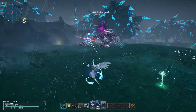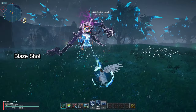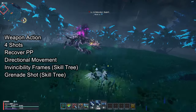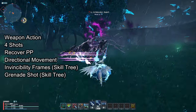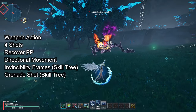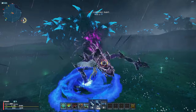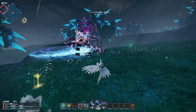Rifle's last photon art is Blaze Shot. This turns your rifle into a machine gun, dealing distant damage while allowing you to move quickly. I use this photon art while dodging or trying to get myself into optimum proximity range. Rifle's weapon action moves you forward — or whatever direction you're holding — while shooting 4 times. You also gain PP per hit and natural PP recovery, and you get invincibility frames while doing so if you unlock Slide Shot Advance on your skill tree.